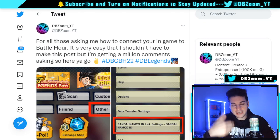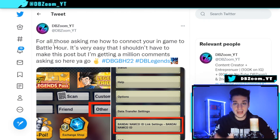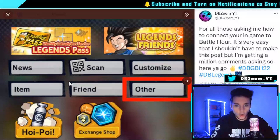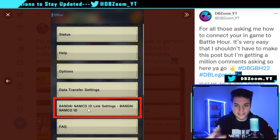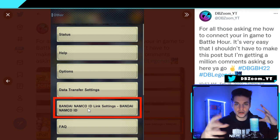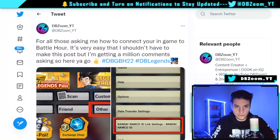If you want extra rewards and better access to Battle Hour, link your Dragon Ball Legends account to Battle Hour. It's very simple. All you have to do is go to 'Other' — that's step one — and step two, click on the Bandai Namco ID link. This ID link is essentially your virtual link connecting Battle Hour and all your Dragon Ball games together. Connect it to your social media or email, and that's it.